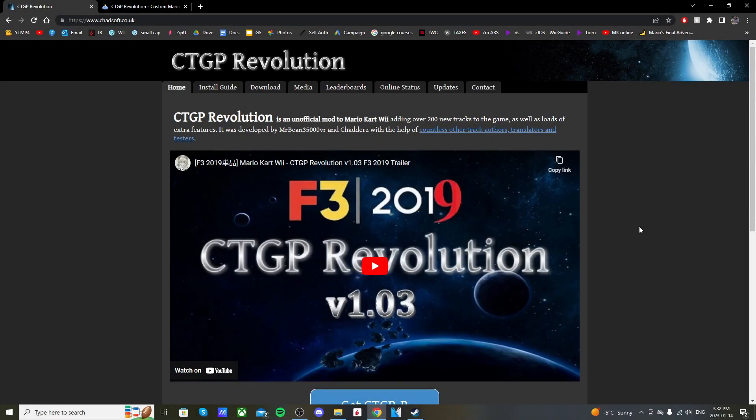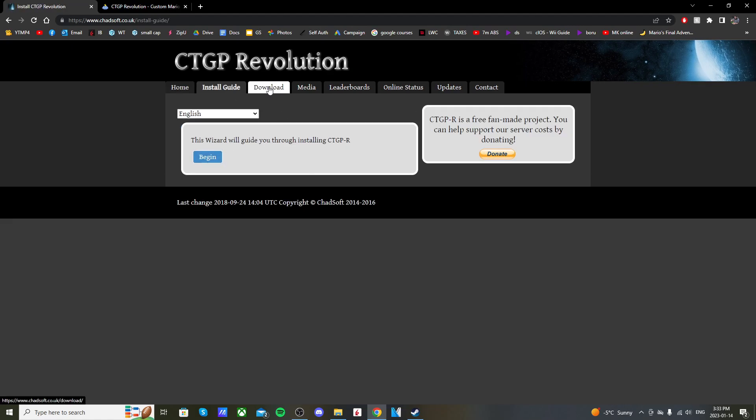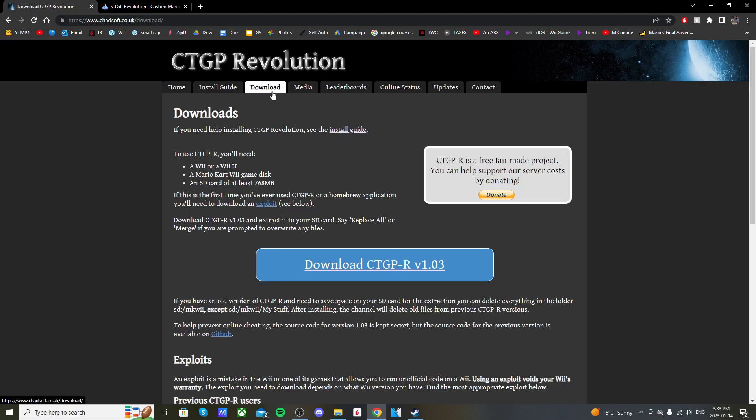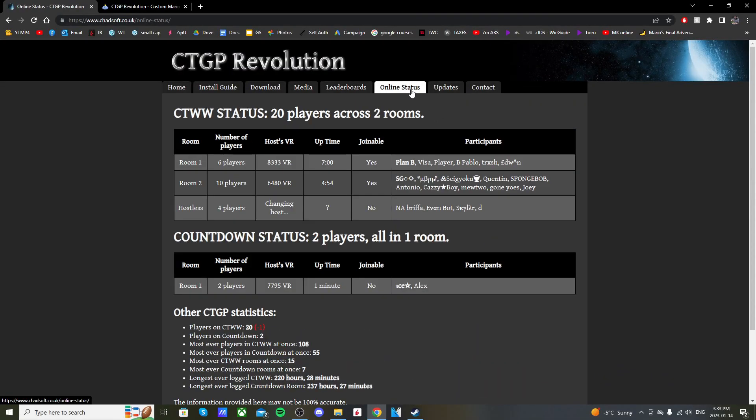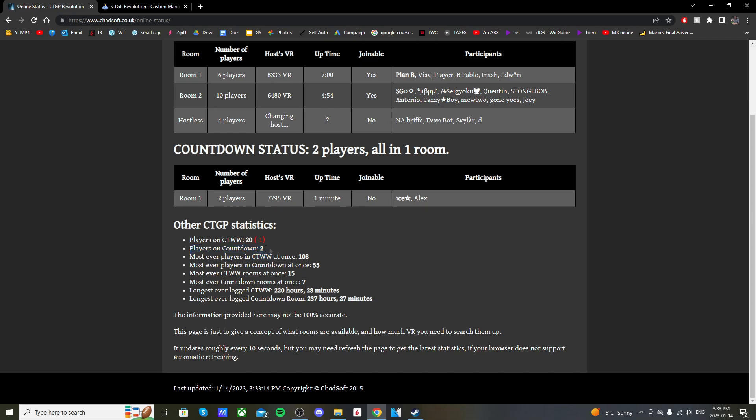If you click on the CTGPR link below, it'll take you to the Chadsoft page for CTGP Revolution, which has an install guide if you want to follow that instead. We're going to be using the download link in the nav bar. Before we download, I'll show you there are leaderboards where you can see different records, an online status so you can see how busy it is, and you can see if there are rooms ready to be joined and players in different game modes — very useful if you don't want to hop on and have no one to play with.